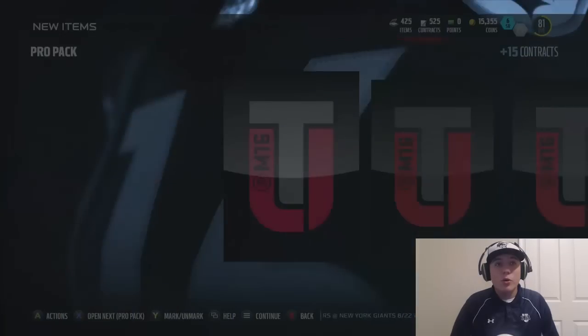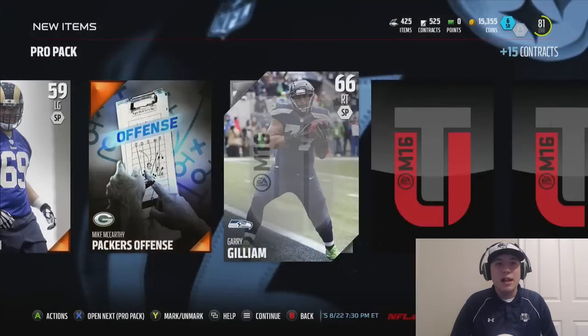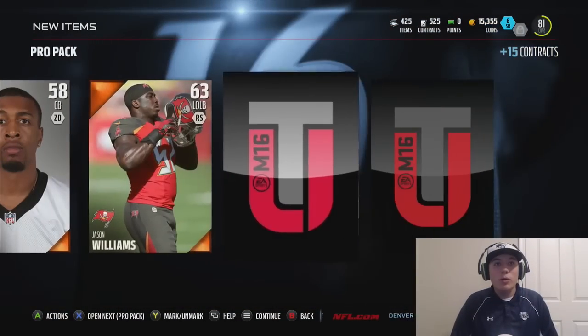Let's get into this Pro Pack bundle and see if we can get some more elite cards. I still don't have a good quarterback — I am rocking with that 68 overall, I think Matt Hasselbeck still. So I'll take any gold quarterbacks, and I'll take any elite cards. That's what we're looking for.